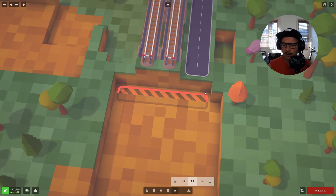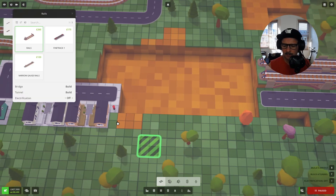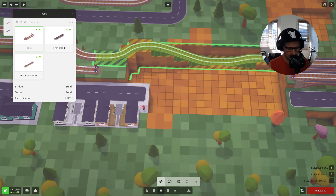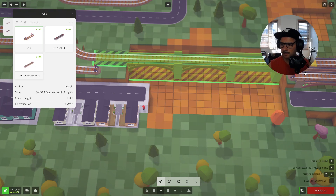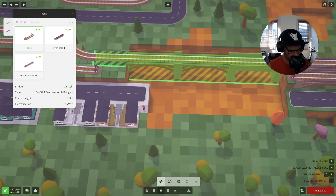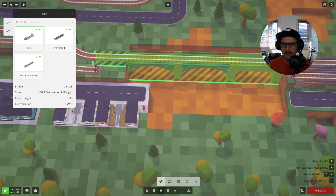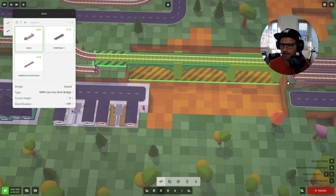Lots happening. So we want to bring this back one and see — going to this with the bridge. Still not going to want to do that. It is keeping the bridge I want though. For some reason it's still giving me that other one. Let me try a different one — cast iron arch bridge. That's probably actually a nicer bridge for this. I think it's having an issue here. I'm going to try dropping it back one more, going into terraforming and dropping this.